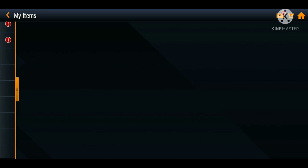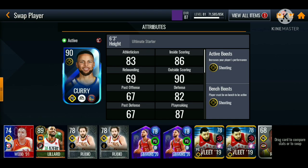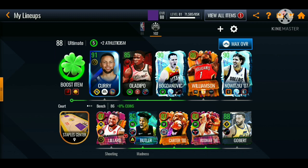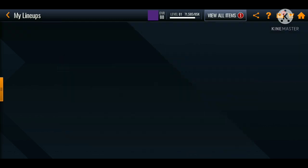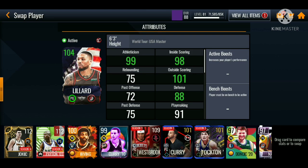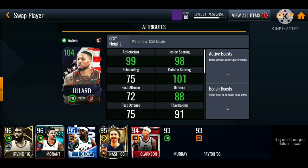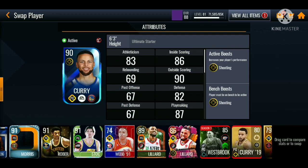This is a solid card for sure. We're gonna be putting him onto the team and see how this card looks with the boost. He gets boosted up to a 91 overall and my ultimate lineup goes up to an 88 overall. Let's put the Stephen Curry onto my multi-year lineup to see what overall he gets boosted up to — he's probably gonna get boosted up to a 95 overall.